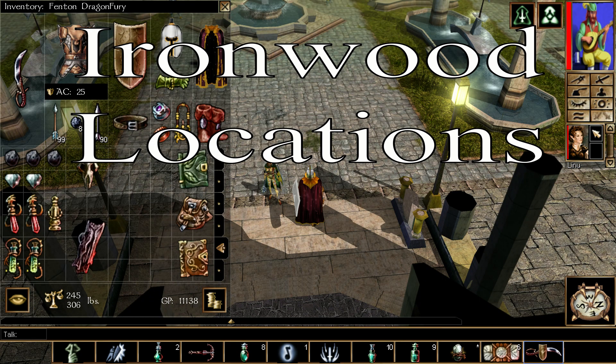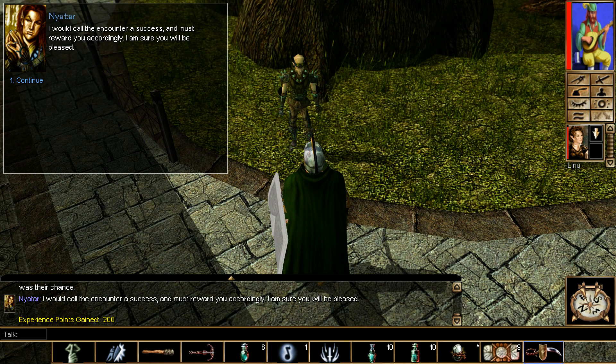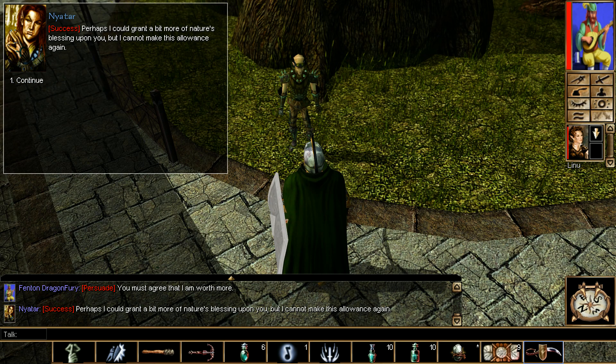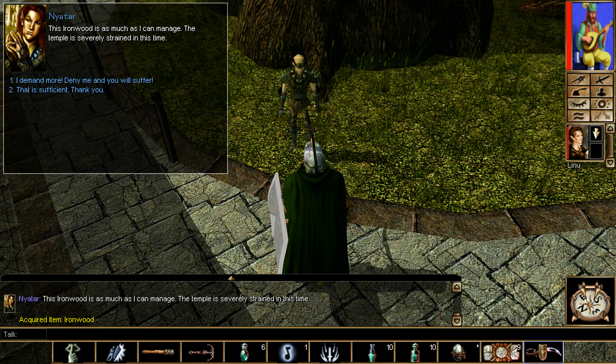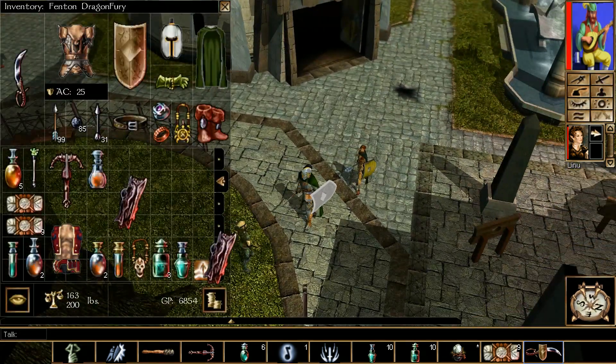There's only one Ironwood location in the entire chapter and you need to save before talking to the druid who gave you the zoo quest. When the persuasion option is up, make sure you do it. If you succeed, you'll instantly get Ironwood. If not, reload your save. This is the only one in this chapter, so pick wisely on the weapon or armor you want to make.